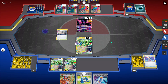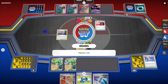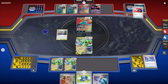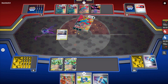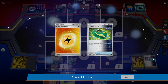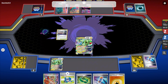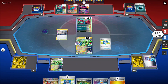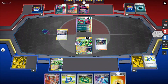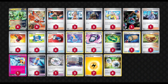Now I'm in a great spot just because I was able to hit into that Pecharunt. They actually do something I kind of like — they Judge me, essentially saying: I'm going to get energy and Dark Patch next turn and win the game whether you like it or not, so it's up to you to take two prizes. Fair enough. But with all the Boss's Orders and Pokegear in this deck, I just Pokegear into a Boss and take that one.